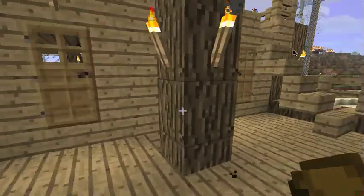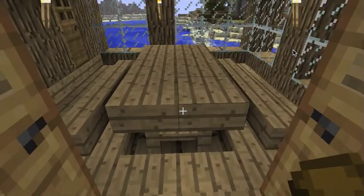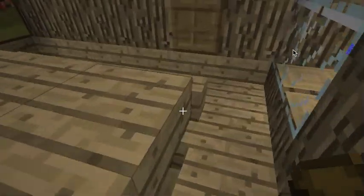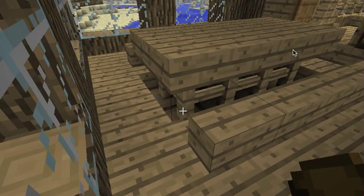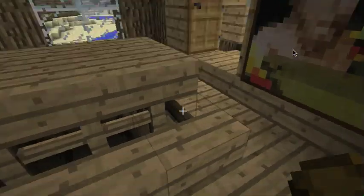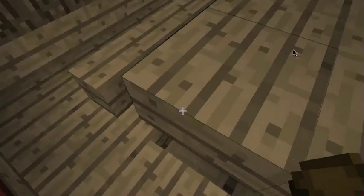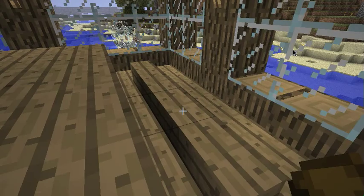In the aft castle, we have two of the things I'm most proud of. First, we have the captain's table — a long table with benches on either side. This took a while to figure out. What we have is fences that are actually set one level down in the decking, and on top of the fences, wooden slabs. The seats are actually stairs that are mounted inside of the floor so that only the back of the stair pops up making the bench. I thought that came out pretty well.